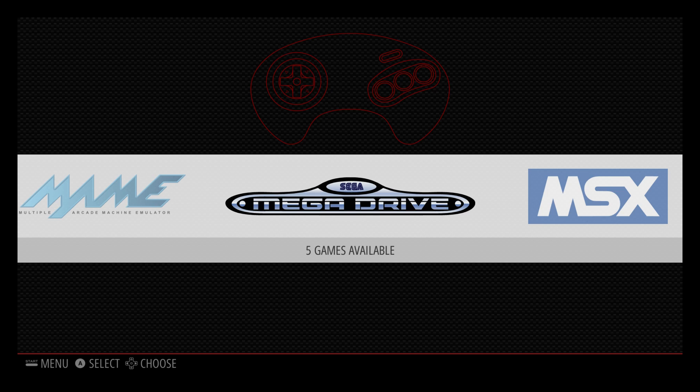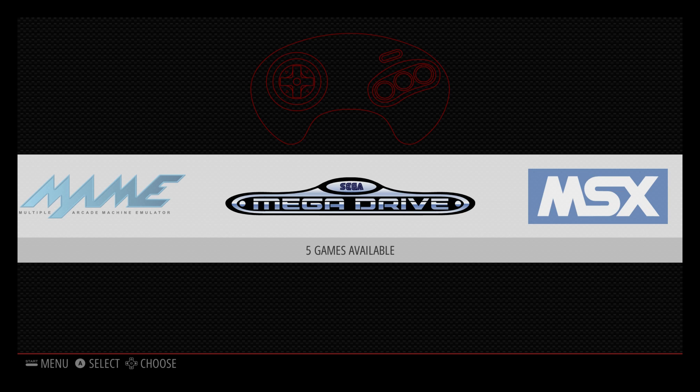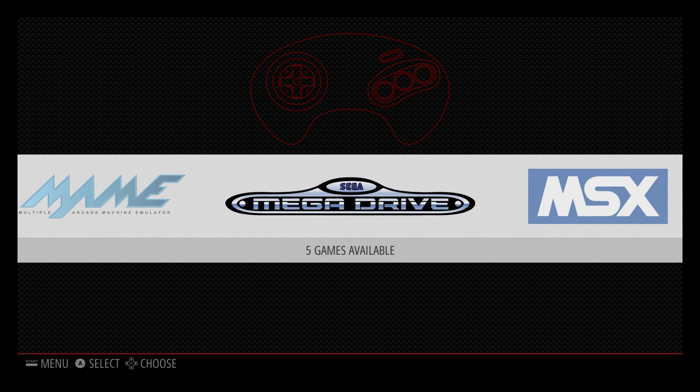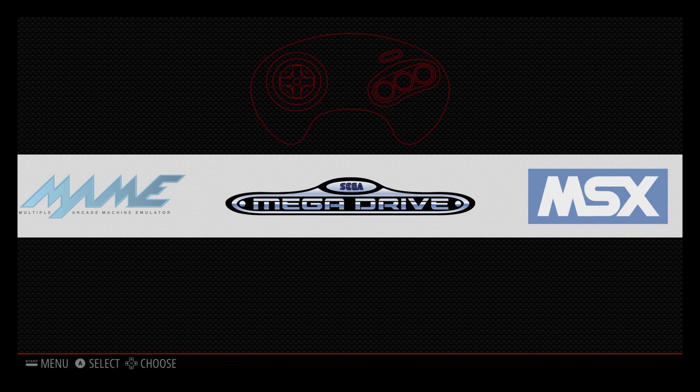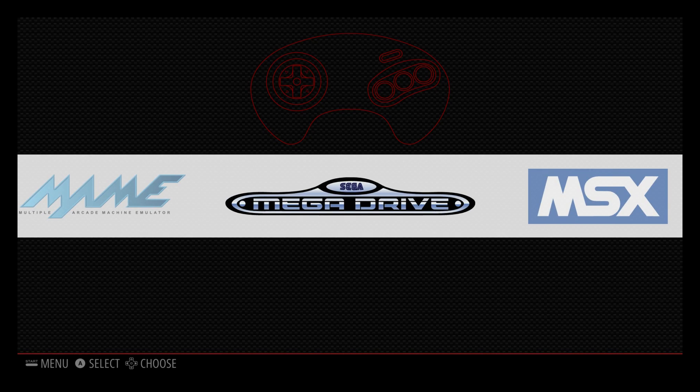Hey, what's going on guys, it's ETA Prime back here again. Today I am here with the Raspberry Pi Zero. I'm at stock clock right now — I have managed to overclock to 1.1 gigahertz, it doesn't make much of a difference, but I will be making a tutorial soon on that. For this demonstration I just wanted to try some Sega Genesis — otherwise known as Mega Drive — games. This is the version 1.4 Pi Zero, it has the camera adapter on it and I'm using RetroPie 3.8. I have a wired PS3 controller connected to the unit.